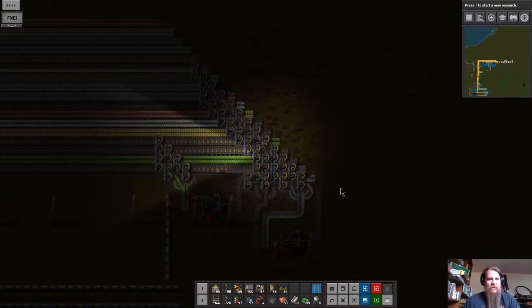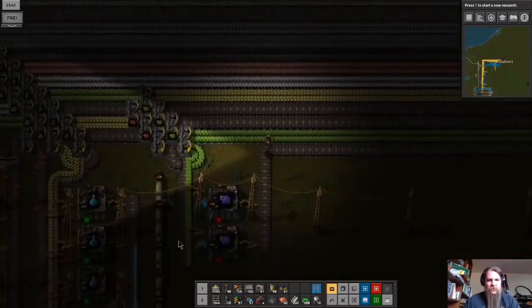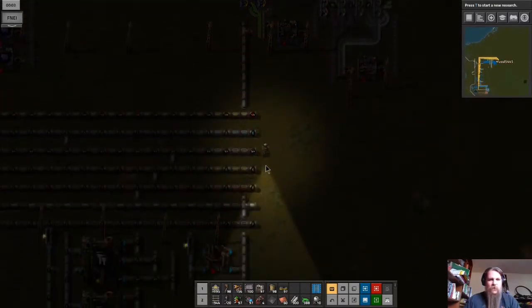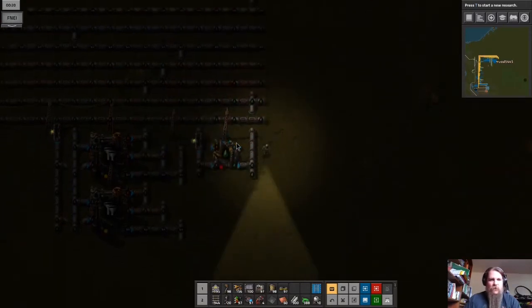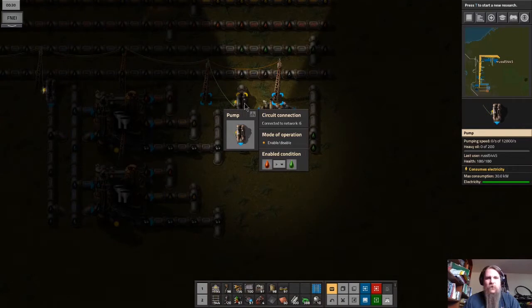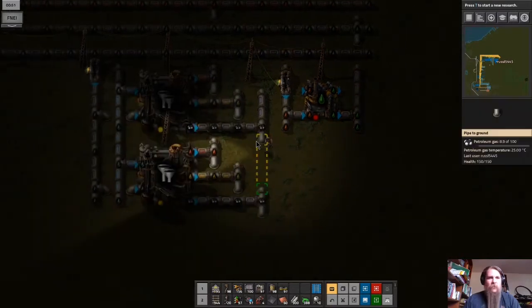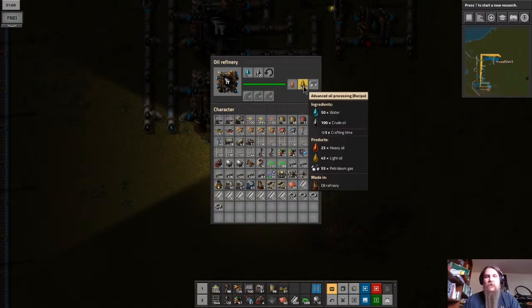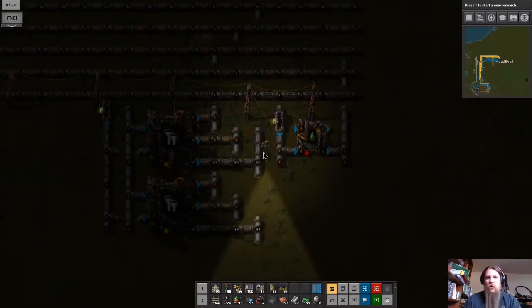We're back in Factorio looking at the oil setup. We've got blue circuits here. We need to set up lubricant — that refinery will be making lubricant, and it only turns on when heavy oil is above the green threshold, which is currently true. But we're not currently making any heavy oil because we're backlogged.